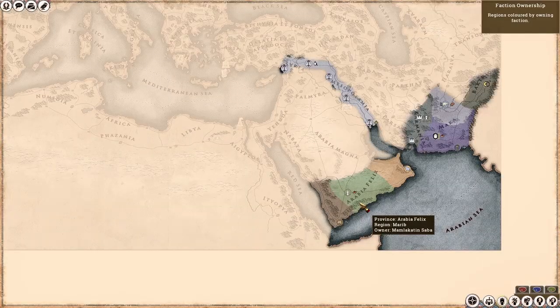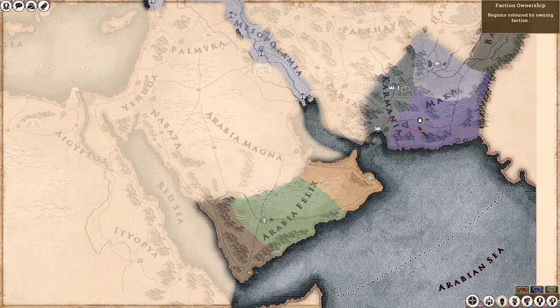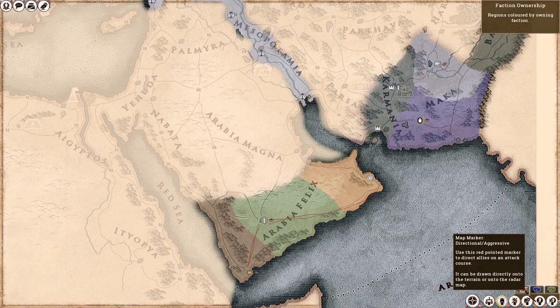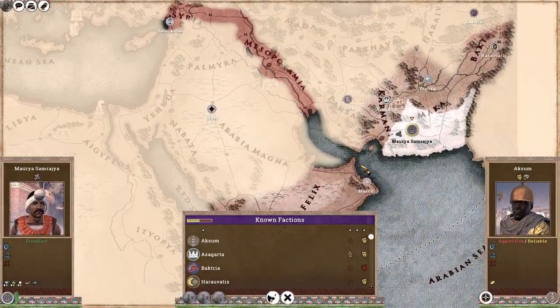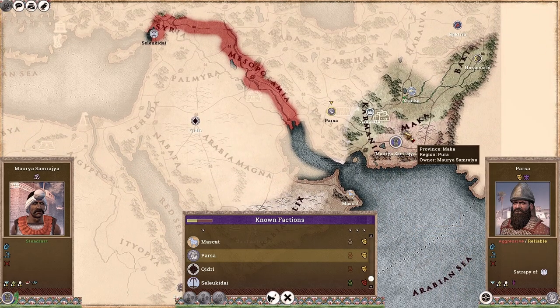Let's have a quick look at our strategic map. We have three expansion options: we can expand into our neighbour Asagarta, into our northern neighbour Zranka, or we can invade Arabia. I'm going to stay away from Arabia as it is painful due to attrition and a really massive distance to cover. So we are going to focus on these two neighbouring factions. However, looking at the diplomatic map, both of them are satrapies of the Seleucids, which would call the Seleucids and all his vassals to war against us.